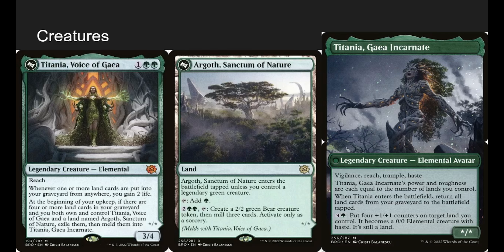The final creature is Titania, Voice of Gaia. Titania has reach — whenever one or more lands are put into your graveyard from anywhere, you gain two life. So if we're dreading and mill away a land, we get two life off it. At the beginning of your upkeep, if there are four or more land cards in your graveyard and you own both Titania on the field and Argoth, that middle land, you can exile it and flip it into Titania, Gaia's Incarnate.